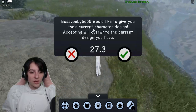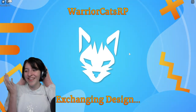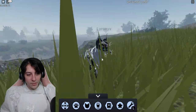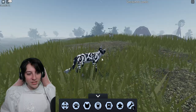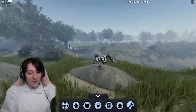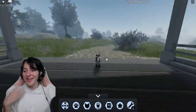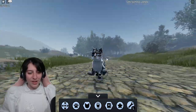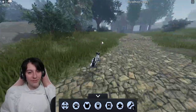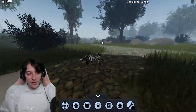Someone wants to give me their current character design - I mean, sure! I don't have a character design right now, so if you really want to give me one, I might just take it. Whoa, this is a crazy character design - I like this, thank you! I think it's really cool that you can just go around with a blank base and someone can offer you their character design. I am like a really cool looking cat right now!